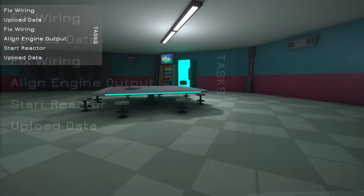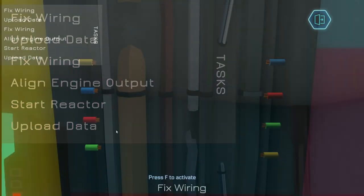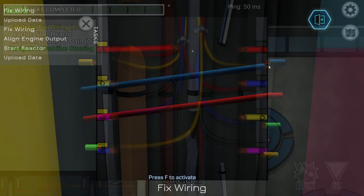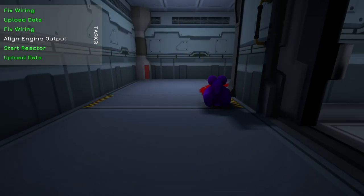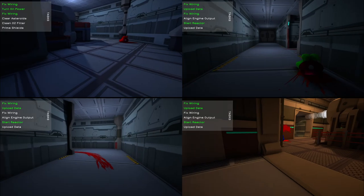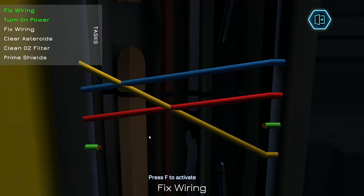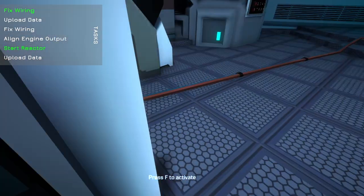So it seems we need to complete the tasks given to us on the top left of the screen. Most tasks in this game are very similar to the tasks in Among Us, and for some reason there's dead bodies everywhere. But hey, if you can get past the dead bodies lying everywhere, this game is pretty cool. You can do tasks like fixing wires, Simon Says, and...